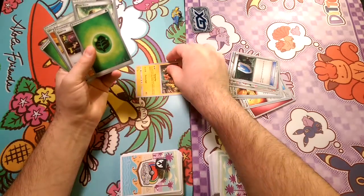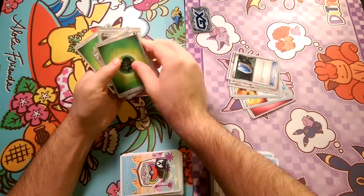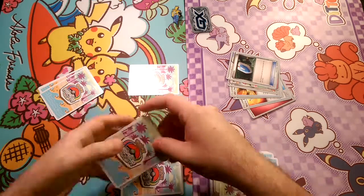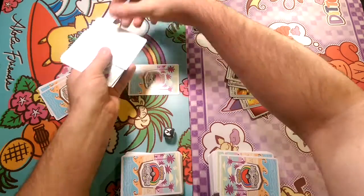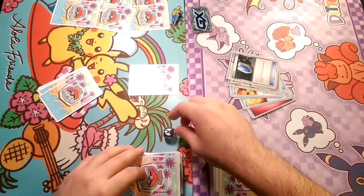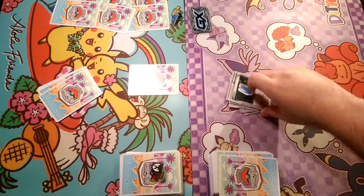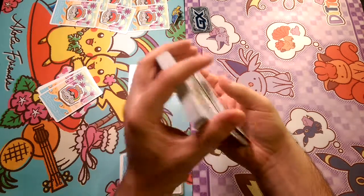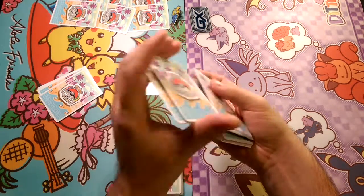Galissapod starts with a Tapu Koko. We'll put that face down and go ahead and set up our prize cards. Gardevoir is going to go ahead and shuffle up again because of that Mulligan.